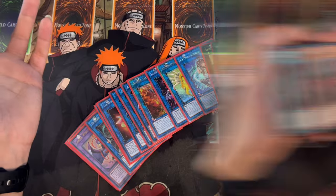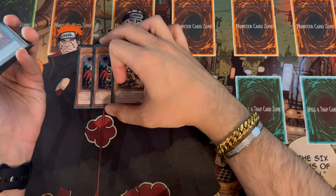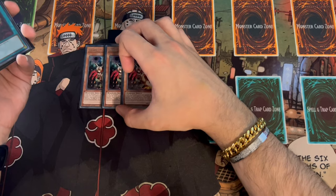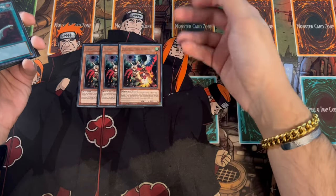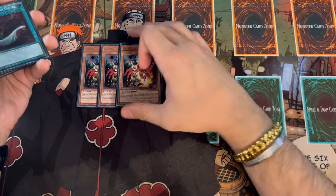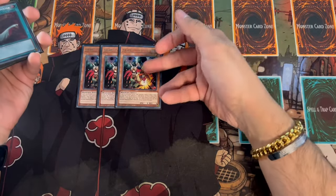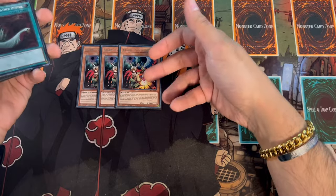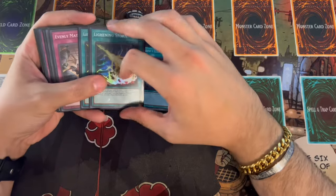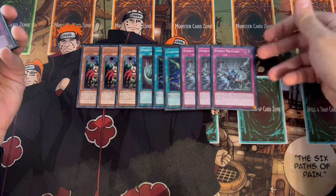For the side deck — always personal preference — I like three Droll and Lockbird. This is a control build and Droll folds a lot of decks, though I kept Talents in the main instead since Talents is good into almost everything while Droll can be dead against certain matchups. We're playing one Harpie's Feather Duster and two Lightning Storm for back row decks.